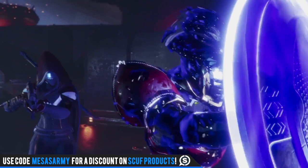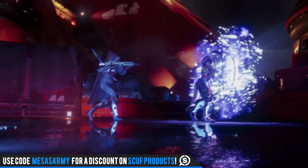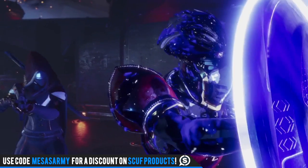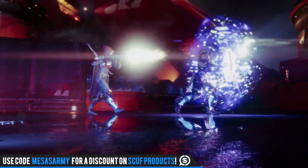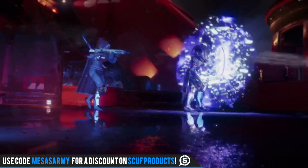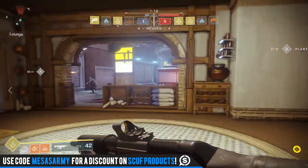Also in this video you get a quick look at the Sentinel subclass — that's for the Titan, the void subclass. We didn't get to play with that either, but it looks like he's got his Captain America shield out, and not only is he deflecting damage from enemies for himself but also for teammates, with that Hunter behind him.